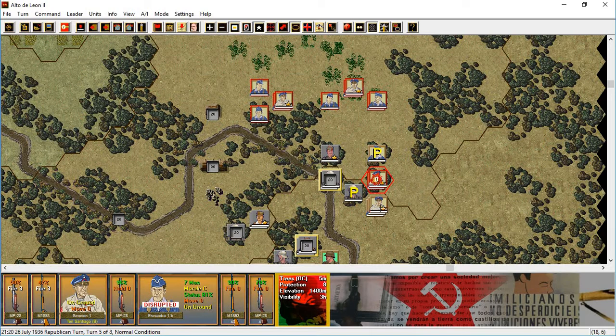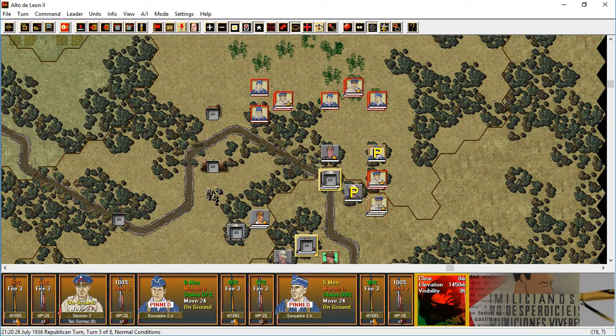Okay, now here — we'll take the leader there and rally. Rally two units at once, so now we'll take all of them.